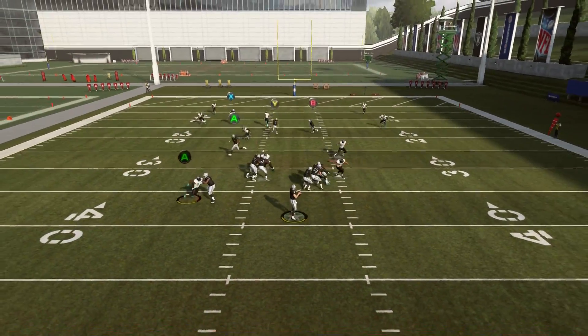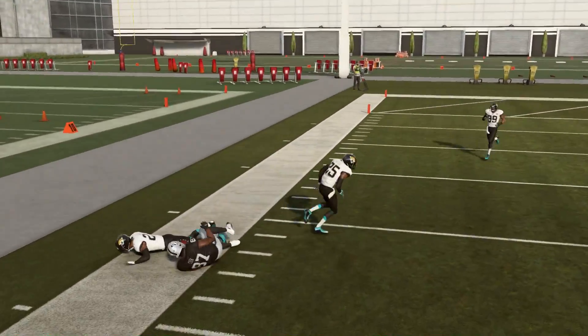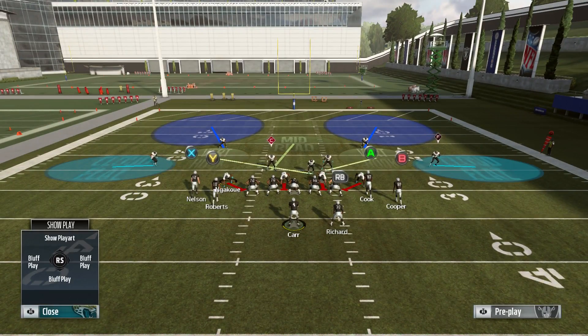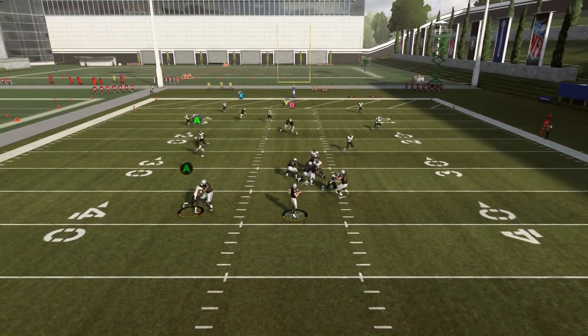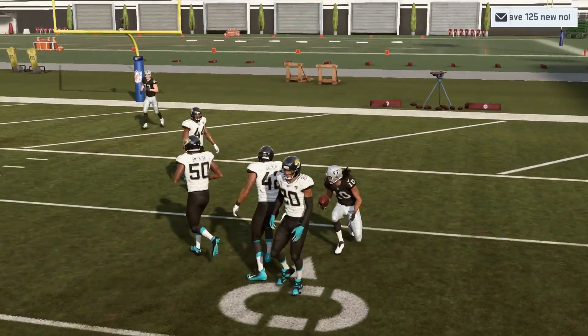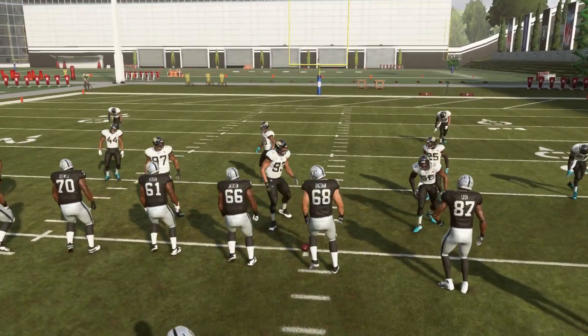Now let's talk about cover 2. Your first read — always dump it down on the drag when it's there. You can see we picked up about 8-9 yards there. You take that every play when it's there. You don't want to get stuck looking for the big play this year because you will get sacked more because of the block sheds, so always take the drag when it's there. The Y route on this play is just almost unguardable — it's one of those routes that your opponent has to really put more resources into stopping or has to user guard the route.